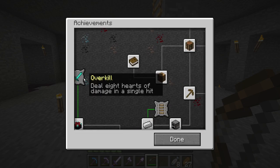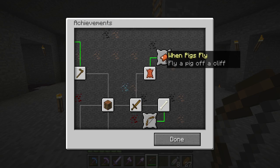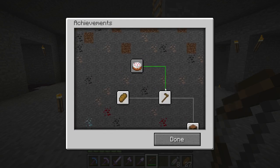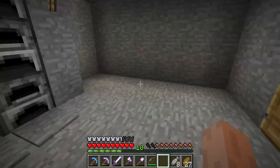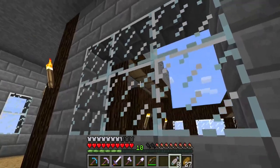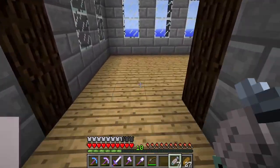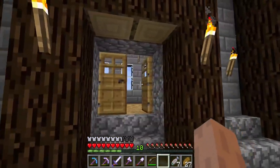We need the diamond sword with enchantments on it. We need to make a cake — pigs fly, the sniper — but we can make a cake now with wheat, sugar, and milk. Actually we can't do that yet, we need cows. We're gonna need to get a cow farm at some point. Full hunger, delicious!